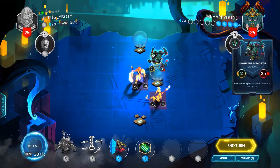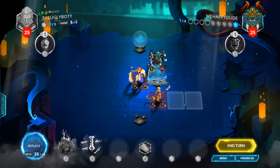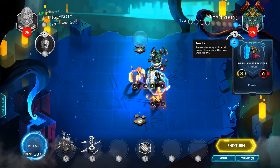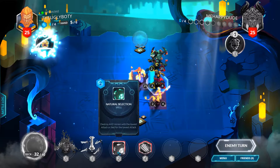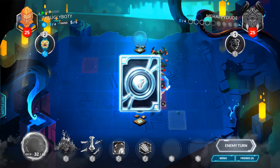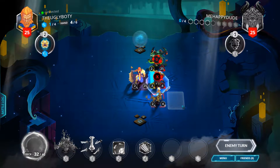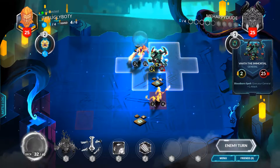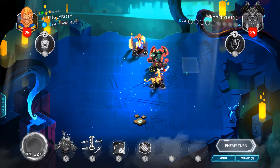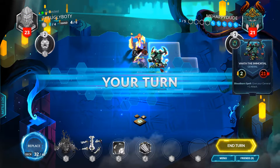Drop this guy right here just to spite you guys so you can't move — that's all I want to do. I thought it was gonna give me the mana crystal from doing that, but nope. Natural Selection — if he only has that creature out, that creature's dead next turn. I got zero health back because I didn't take any damage yet. Wind Blade Adept — oh goodness, this was not a good turn for me at all. I can spend two and kill the lowest creature on the field.